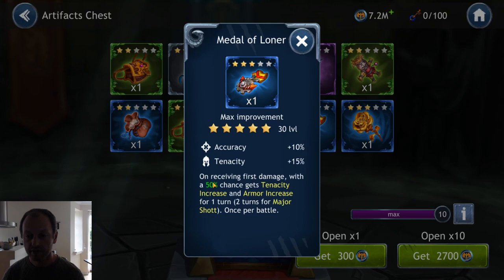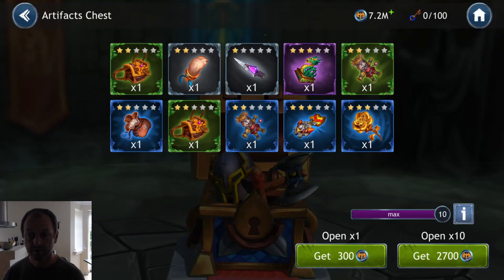Major Shot — on receiving first damage with a 50% chance — these texts are not completely up to date yet and will be changed before the release of the patch — but this means when Major Shot gets hit, he has a 50% chance to get tenacity increase and armor increase for two turns; other characters get one turn.